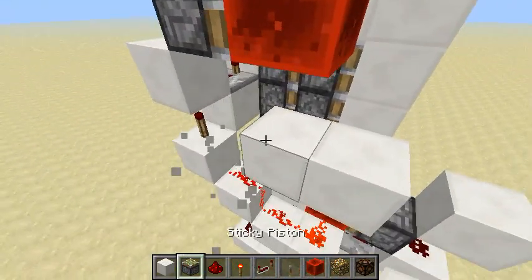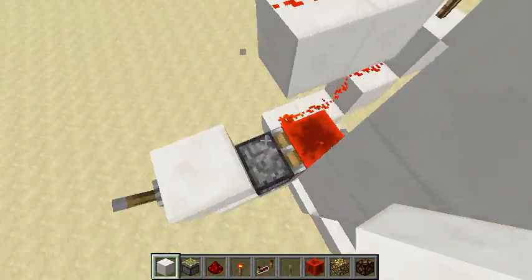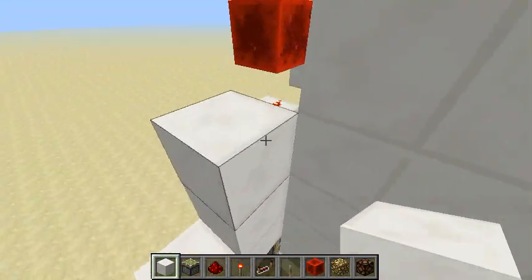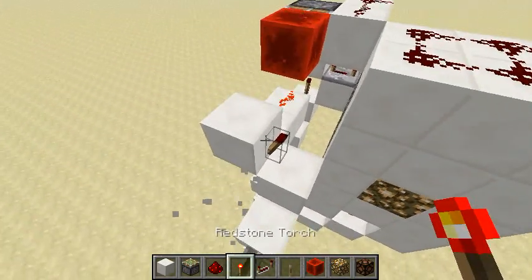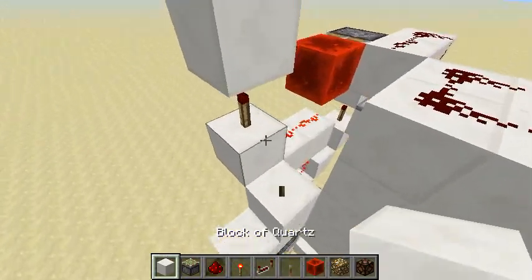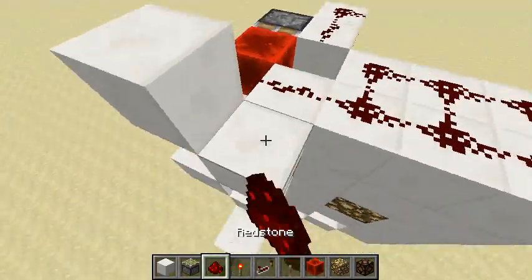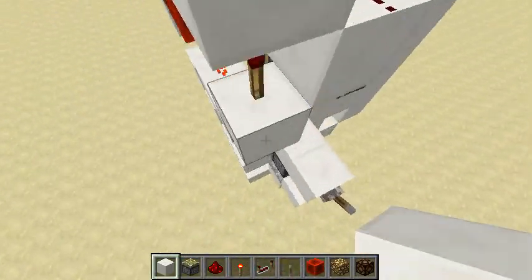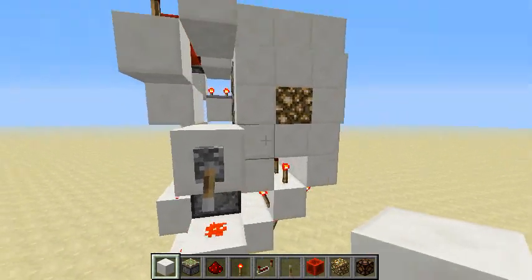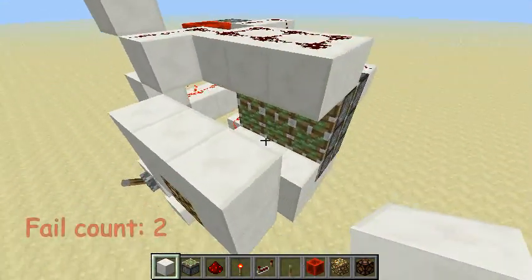Now let's make it more compact like this — place a redstone block here, then those two blocks up here with redstone on top. In order to make it completely flush so you don't have a torch sticking out, put the torch up here. Place those two blocks here and it should be done.